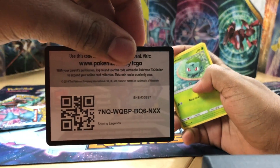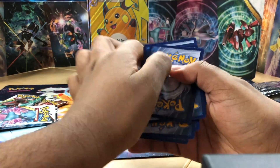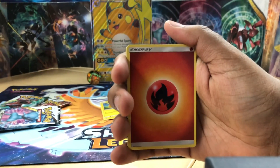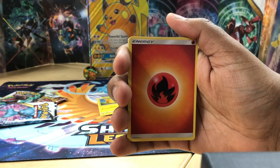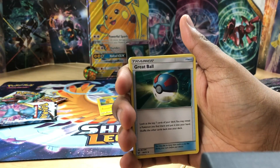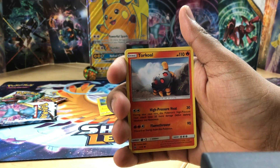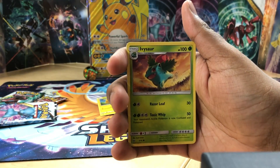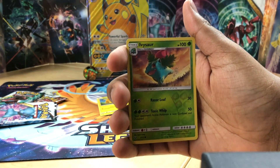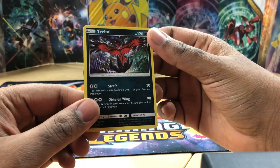What a way to start the video, right? Code card - one, two, three, four. I just made my day. Drop a like for pulling a secret rare in the first pack! Fire energy, Electrode, Great Ball, Double Colorless Energy, Bulbasaur, Torchic, Ivysaur, Qwilfish, Shroomish - a reverse holo Ivysaur and the rare, we got a holo Yveltal, very nice.